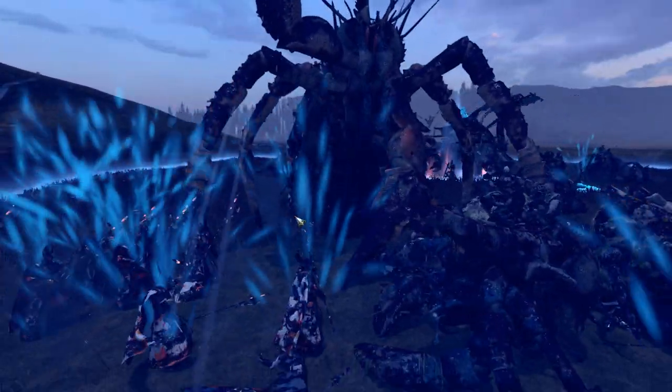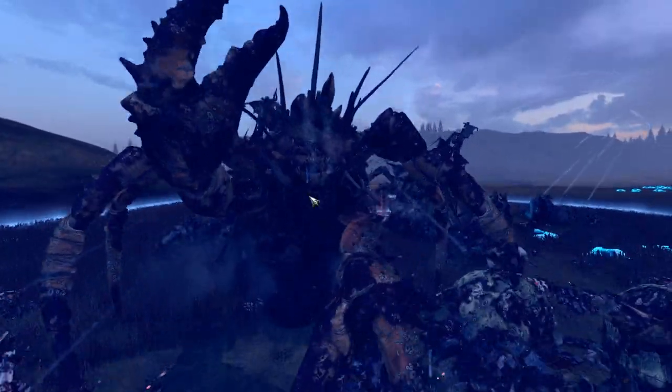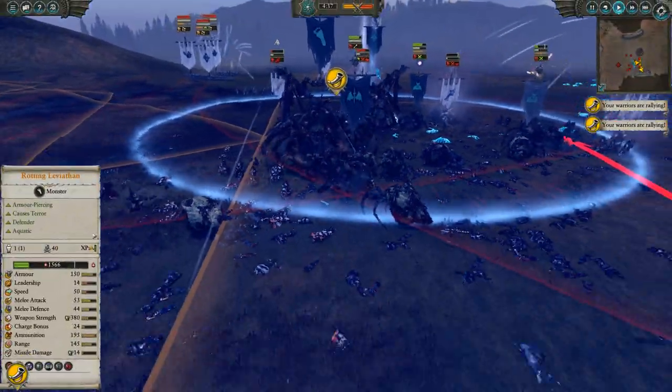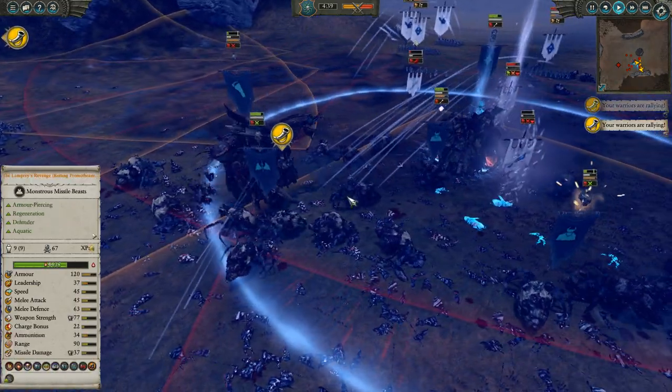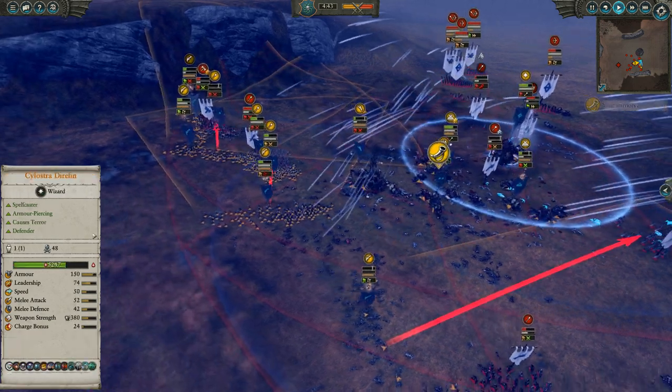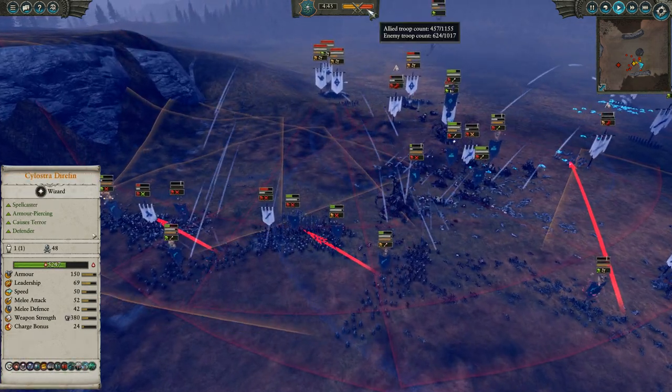The non-AP missiles will do negligible damage. And that poor Phoenix Guard meeting a rather grisly fate there, being eaten by the giant crabs. But slowly this is going to start to grind in the favor of the Vampire Coast.